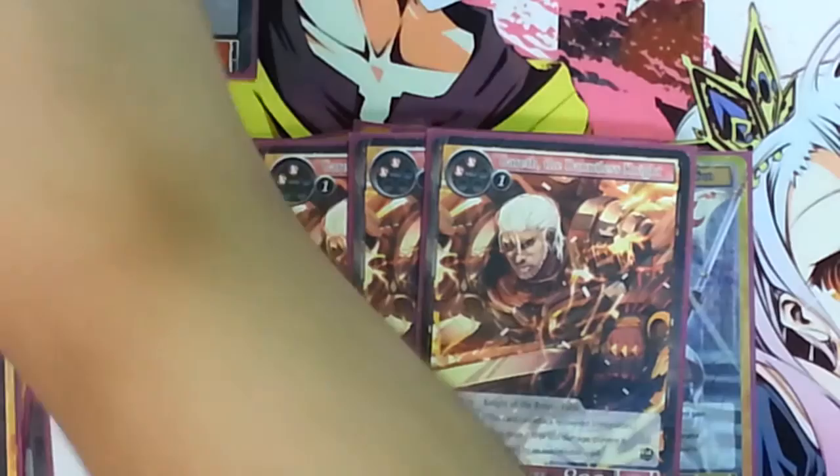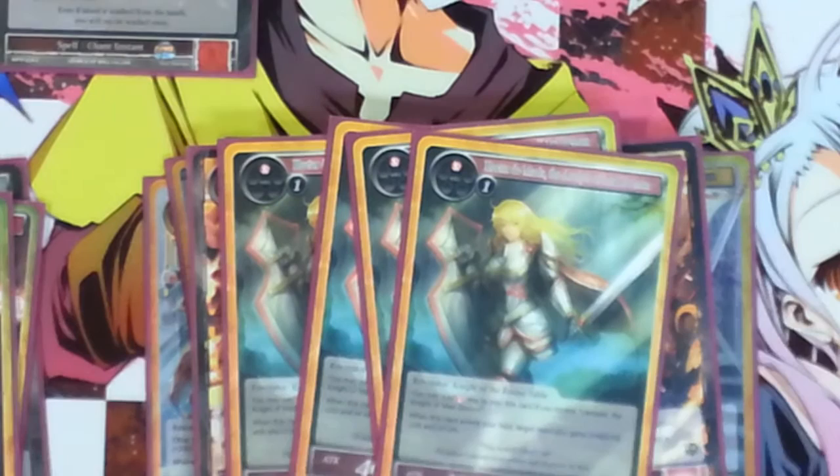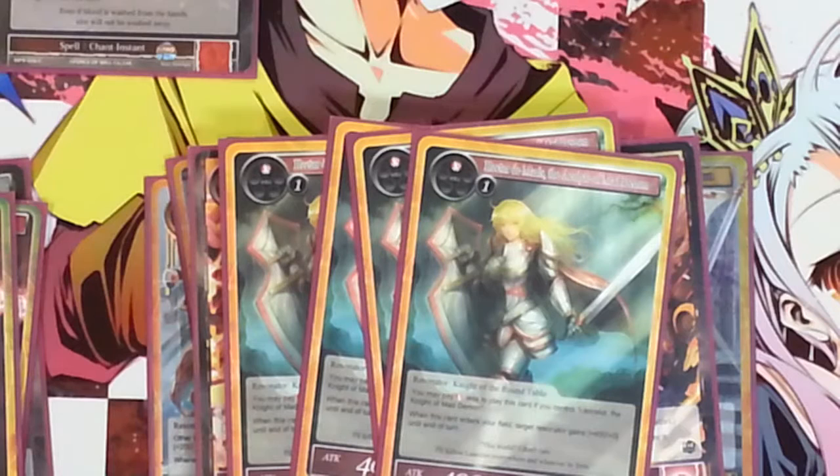I run four copies of Hector, Hector Demise. It's one and a red for a 4-4. When it enters the battlefield, it gives plus four plus zero to target Resonator until end of turn. You may pay a red less for her if you control Lancelot, so her big ability is pumping Lancelot so Lancelot gets his ability. The combos are apparent.